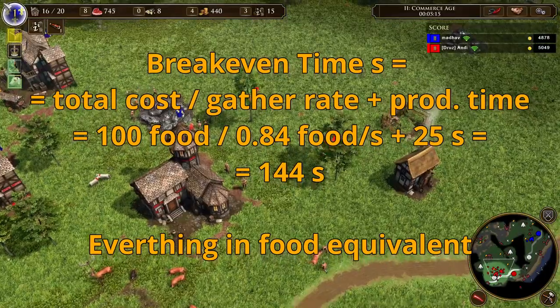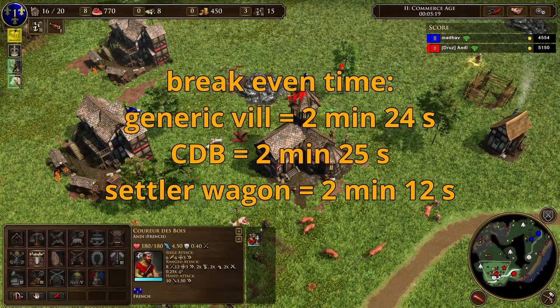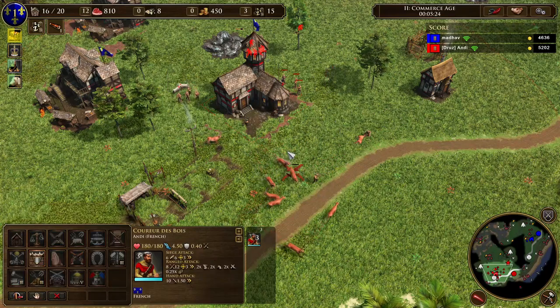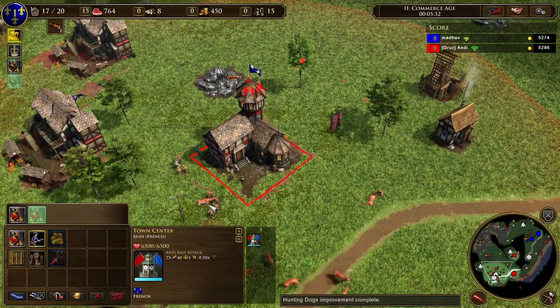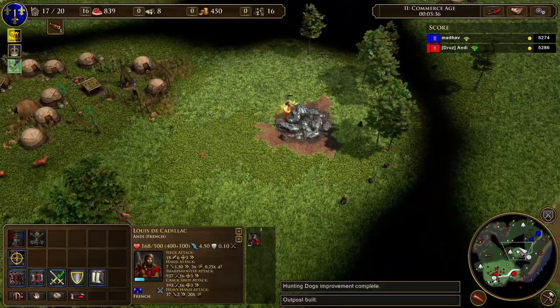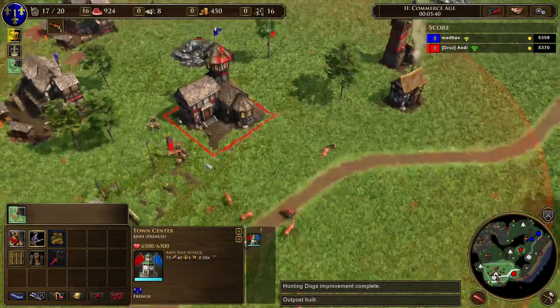For a French villager the break-even time is 2 minutes and 25 seconds, and for a settler wagon it's 2 minutes and 12 seconds. The Japanese villager can't hunt and only gathers from berries, so he takes 30 seconds longer to break even. The Indian villager costs wood and the Dutch villager costs gold, which is why their break-even times are higher than a generic villager.